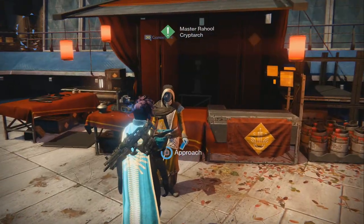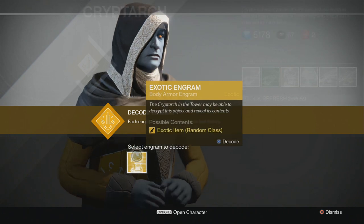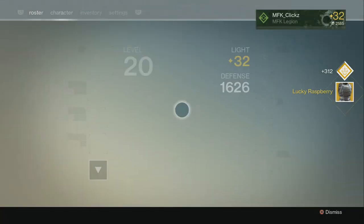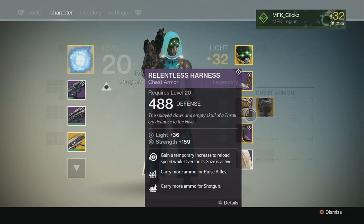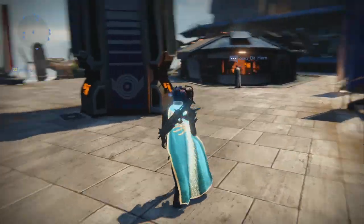Let's go ahead and decode this engram and see what I get — hoping for the Voidfang Vestments. Alright, Lucky Raspberry! That is an exotic Hunter chest piece. We got a really nice Intellect roll of 167: Arcbolt Grenade chains further, spawn with grenade energy, carry more ammo for heavy weapons, and carry more ammo for fusion rifles. So pretty much it's the Voidfang Vestments of the Hunters. I'll probably be picking those up a little later on in the weekend.